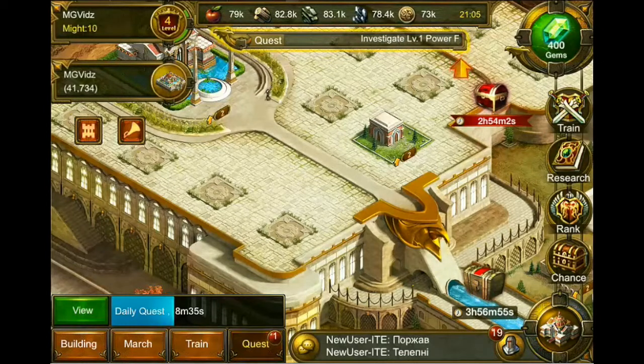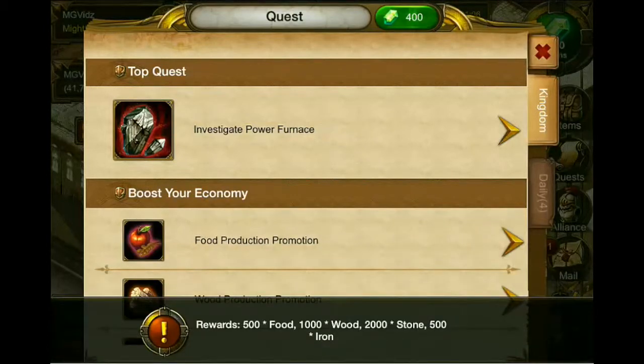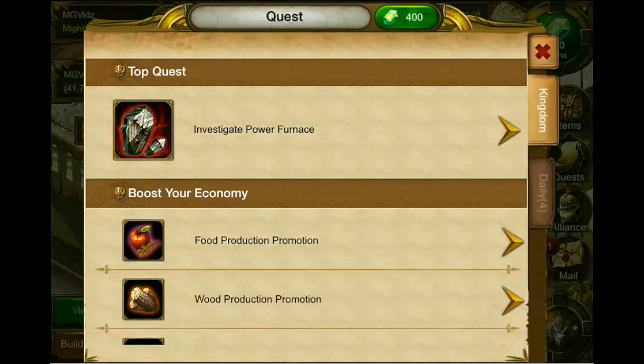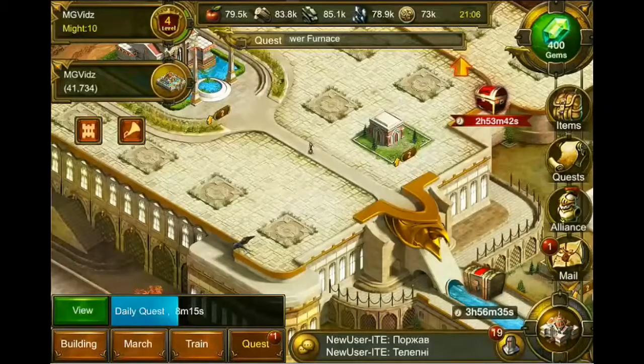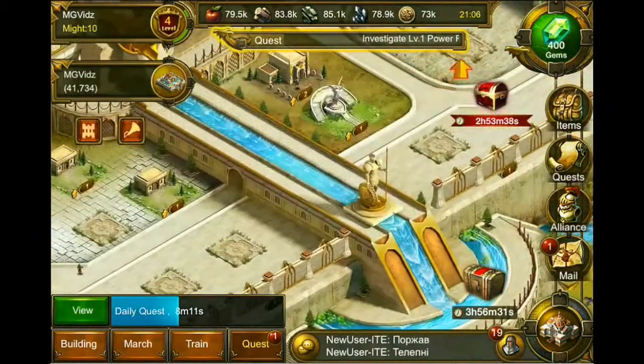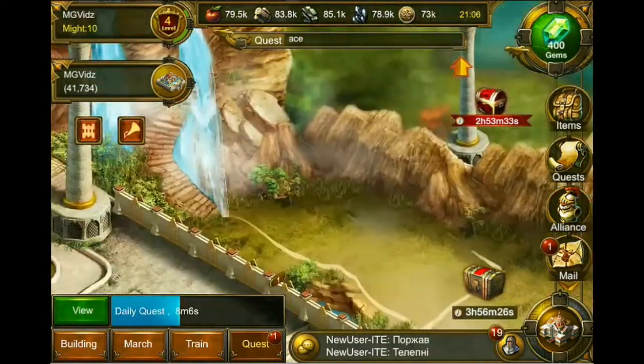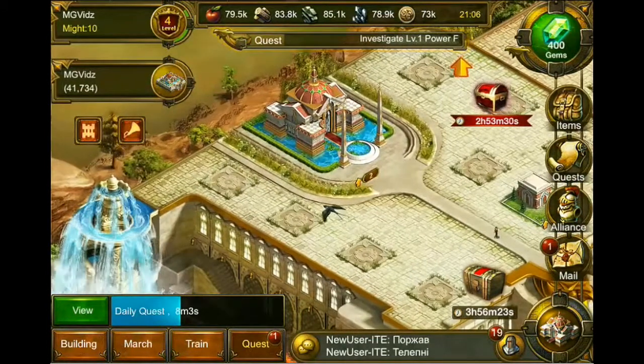Additionally, in the quest menu right here, it essentially will recommend you — that top quest every time is telling you what you should be trying to do next to improve your kingdom, to get stronger. That's helpful in at least guiding you so you're not completely lost, because there is a lot to do in this game. You can see how gigantic my castle is, and then outside the castle, all the stuff that I'm building. Recommending a good objective for you to do next is helpful so that you don't get lost in the game.